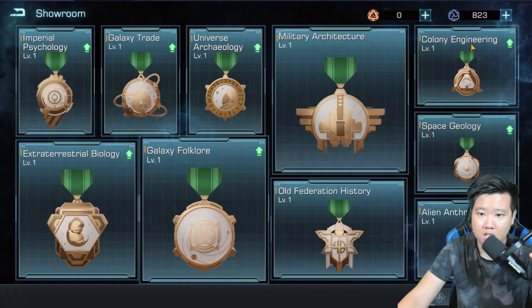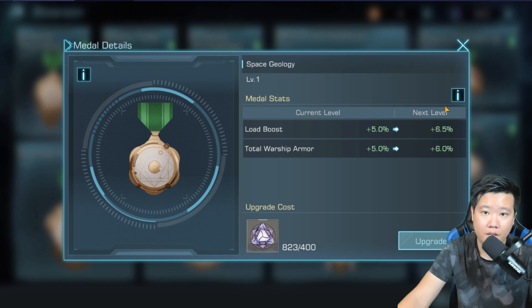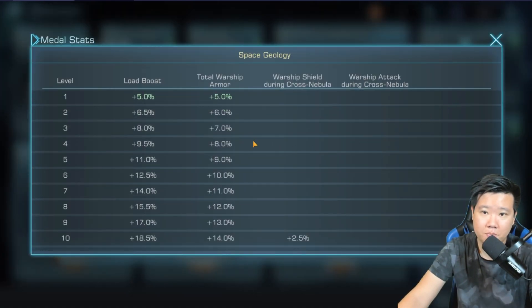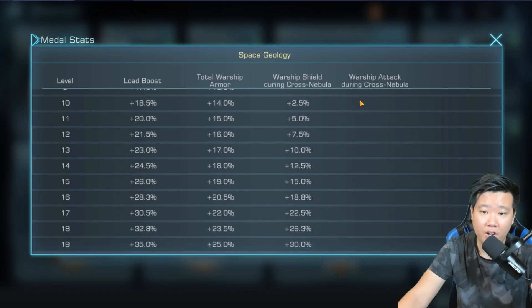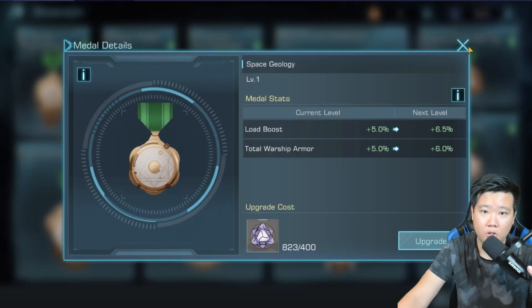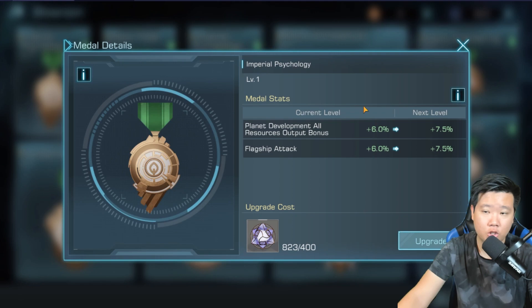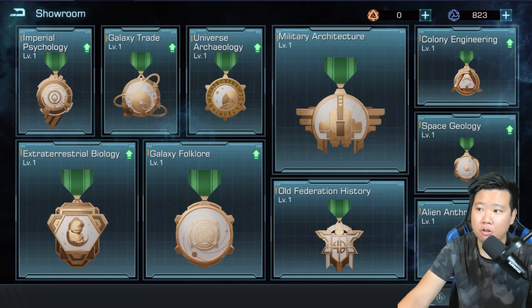One thing we didn't really look into is armor, and they're not giving out armor in that category. The armor will be in Space Geology — so if you want to get armor, Space Geology is a great one. I would probably say you should get into Space Geology as well.